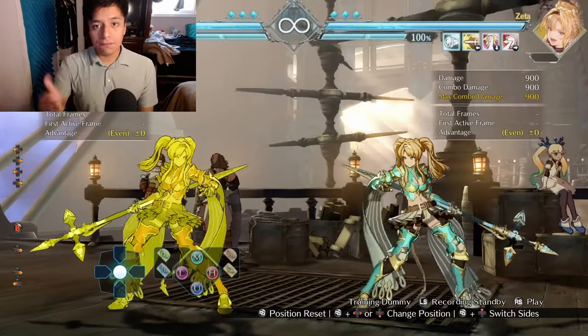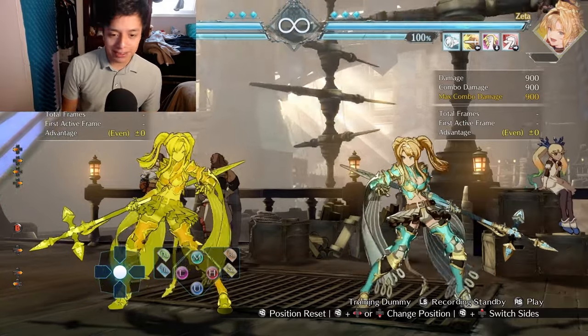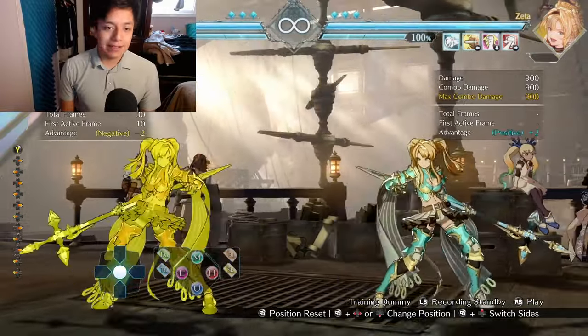And without further ado, let's get started. The first exercise that we're going to be going over involves poking. What you want to do is you want to program the bot to go forward and backwards, and at a random moment have it throw a poke.